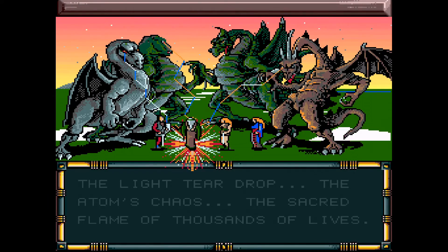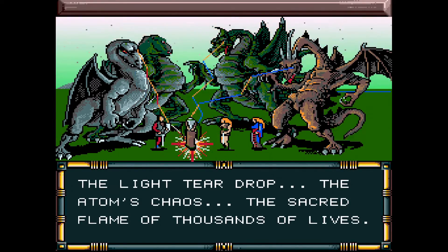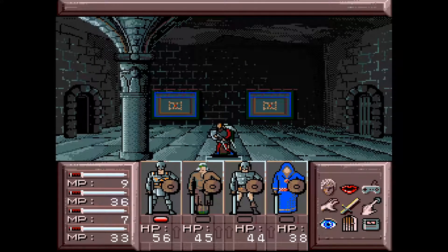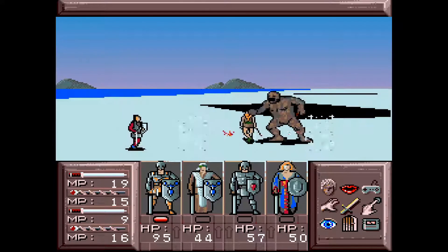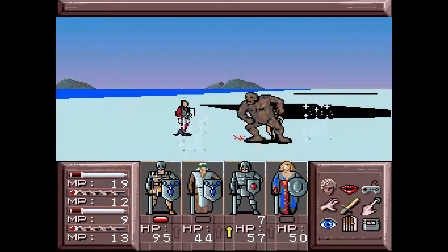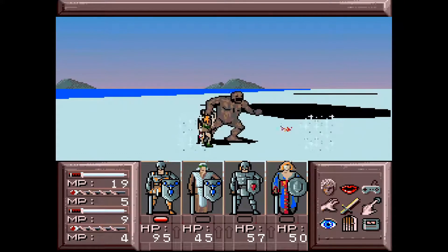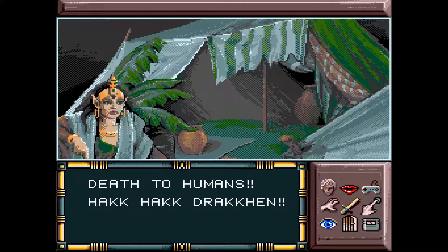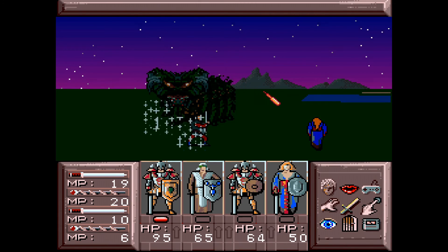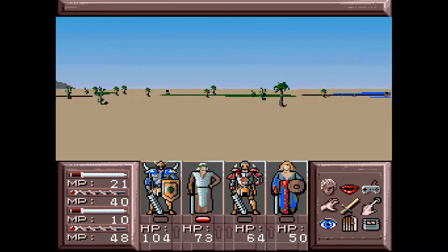It sounds weird, but there were some moments in this game that actually startled me back in the day. For instance, as you approach this column, a green lizard-like monster just jumps out and threatens you out of nowhere. Also, some of the enemy attack animations are downright creepy, and a bit humorous. Even though some of the sound effects are super odd and frankly out of place, I did think the music was actually very well done. It won't blow you away like some of the best RPG soundtracks on the system, but the songs fit the fantasy theme pretty well.